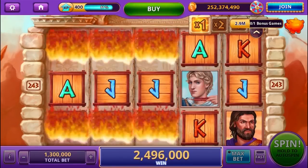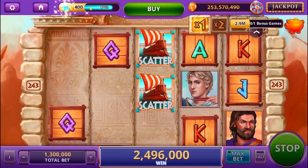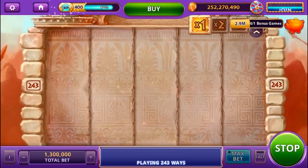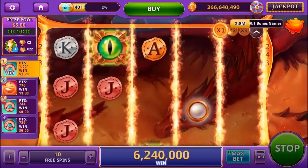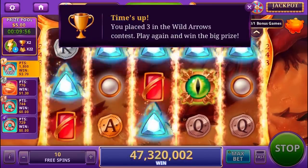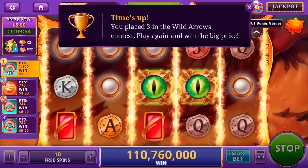You can also set how many coins you want to bet on each spin. The more coins you bet, the larger the jackpots. As you play, you'll earn even more XP, which you can use to level up in VIP tiers, unlocking new games and receiving higher bonus rewards.